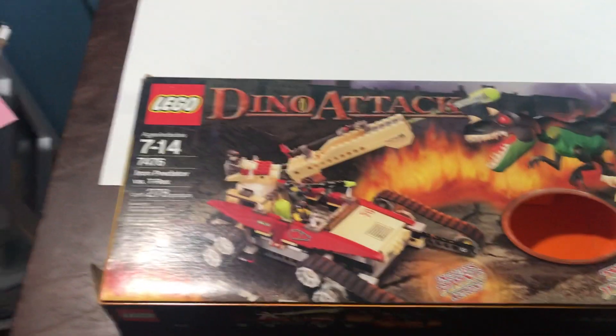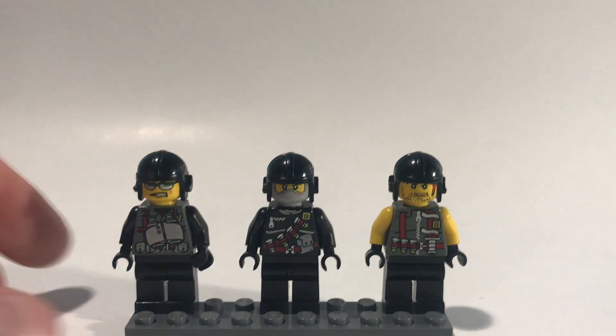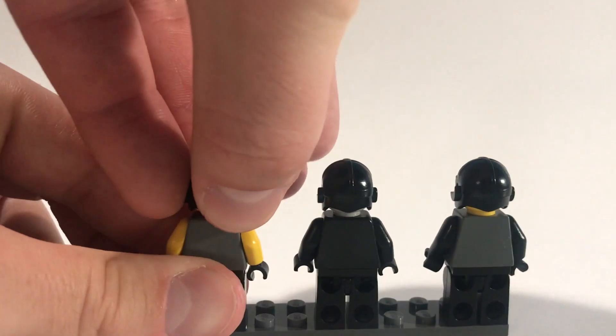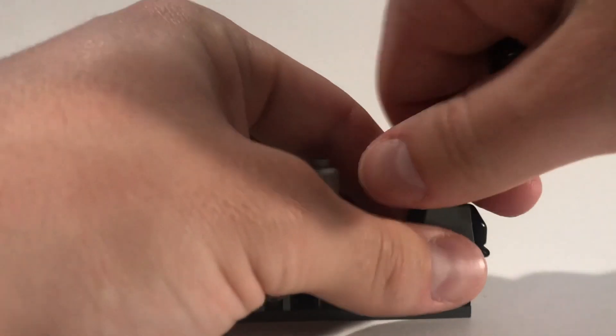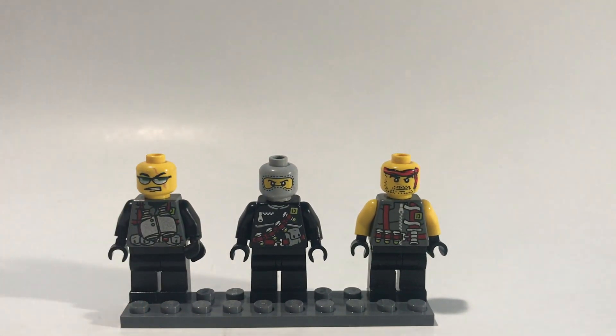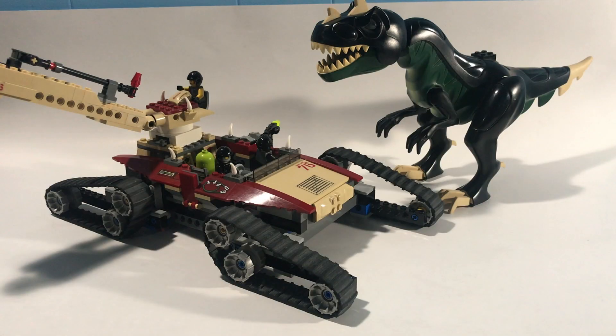Real quick, I just want to take a close-up look at the minifigures. From left to right we have Viper, Specs, and Digger. For 2005, I'm really digging the printing on these guys — pretty solid good details on there, not much going on on the back though. Pop off the helmets so you can get a good look at all the printing. I really do like Specs — that gray with the mask looks pretty sick.